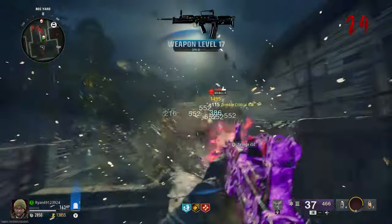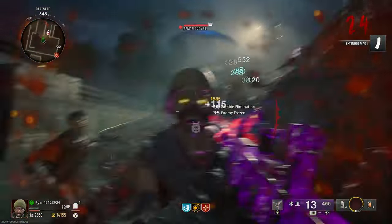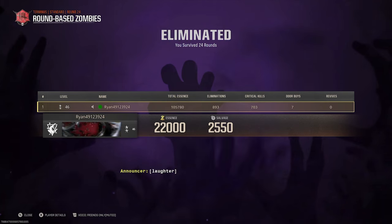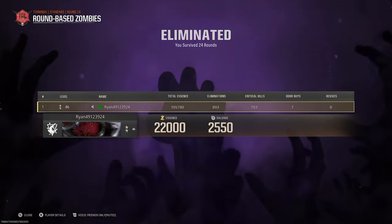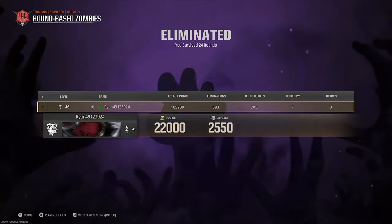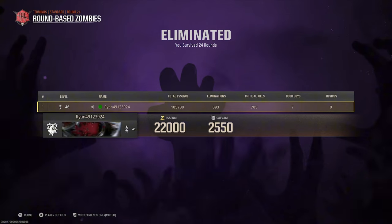Unfortunately, Terminus was definitely not my map for this. I had a horrible first game and got myself trapped in between boxes while training — I got munched up by the zombies and wasn't too impressed with this run. I feel like at this stage I can get to higher rounds, but the issue with higher rounds on Black Ops 6 is unless you've got a wonder weapon, it's hard to get past the 30s. I'll explain that in more detail later, but I still got 700-odd headshots so it wasn't too terrible.